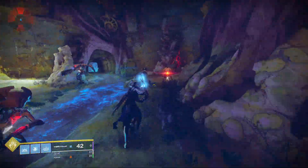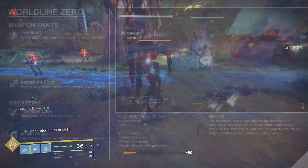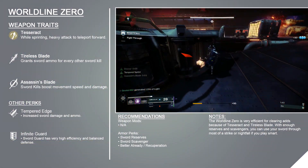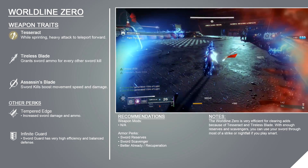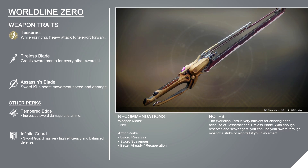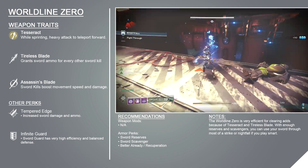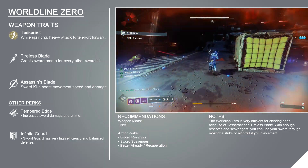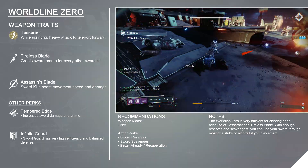The World Line Zero's exotic perk is Tesseract. After sprinting for a short distance, activate your heavy attack to teleport and deal damage to all enemies in a large cone in front of you. The teleport isn't as far as I'd like it to be, but it's far enough that you'll save yourself a few steps when closing the distance between you and an enemy. The wide arc on the Tesseract ability also makes your sword significantly more effective at killing bunched-up enemies, eliminating another one of the sword's main weaknesses.